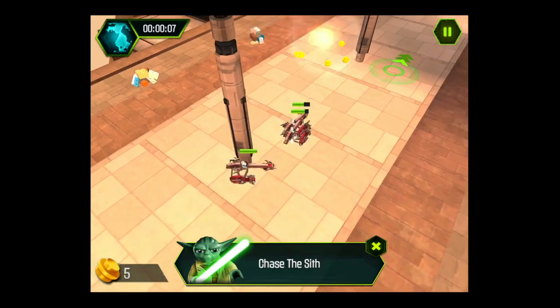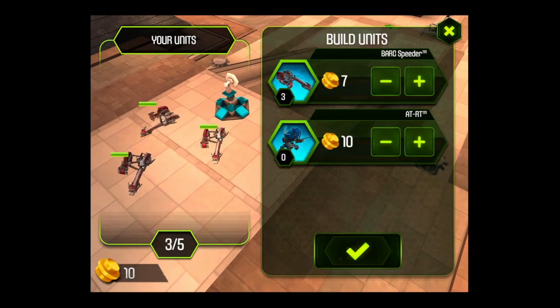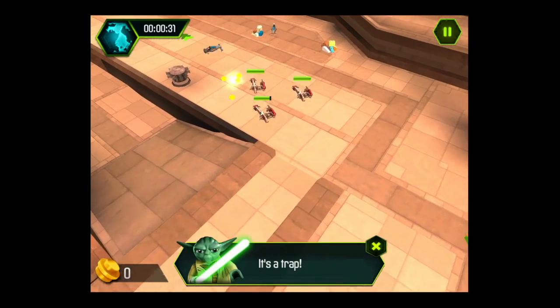Tap ahead of you where you see the green circles and your ship or your troops will move forward. Tap on the blue units with the radar and you can build units there depending on what's available. And to kill the enemies, you tap on them and they'll turn red and your units will shoot them.